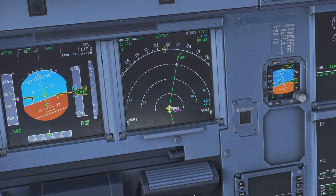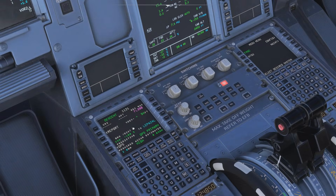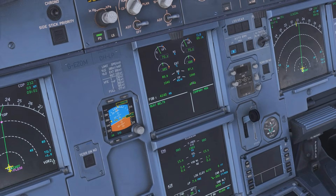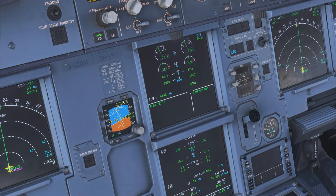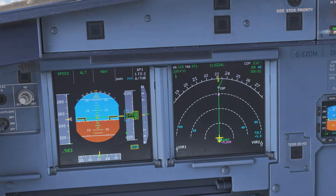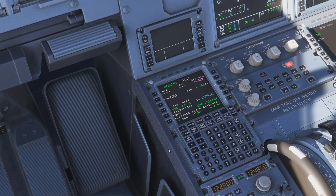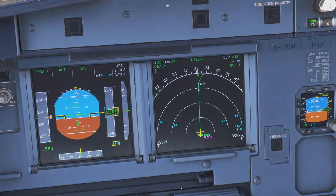We are now leveling off at RIXOT at flight level 230 — the aircraft has done an amazing job. But here comes the interesting bit: we are still 100 miles from the airport, and we actually need 80 miles to get down, so we are way too low. Yet the yo-yo on the PFD is telling us we are too high — in fact it says we are 500 feet too high and counting. How is this possible?